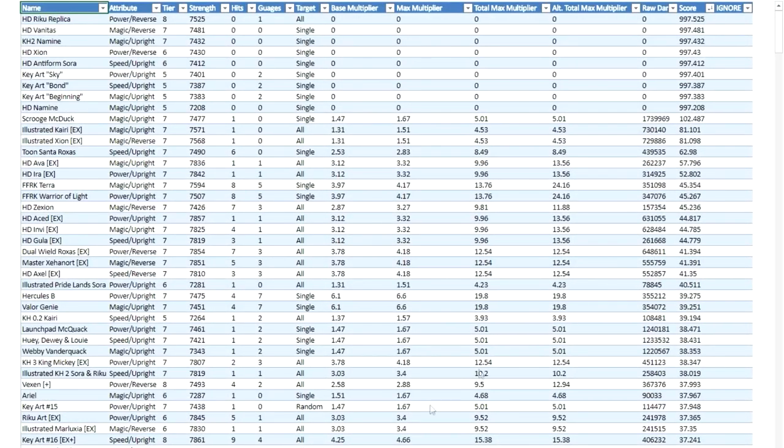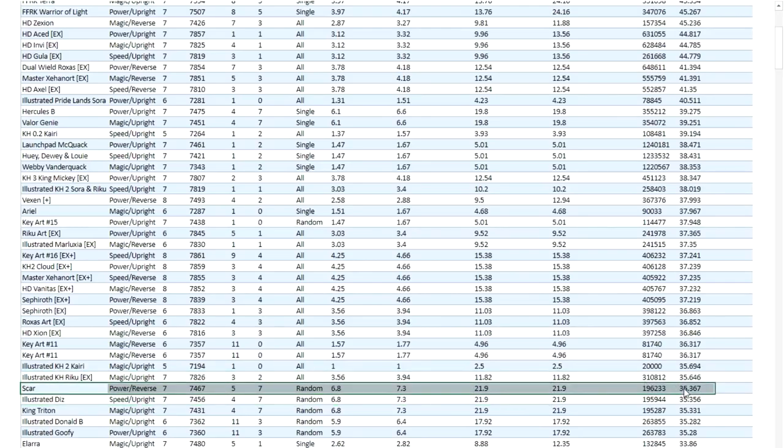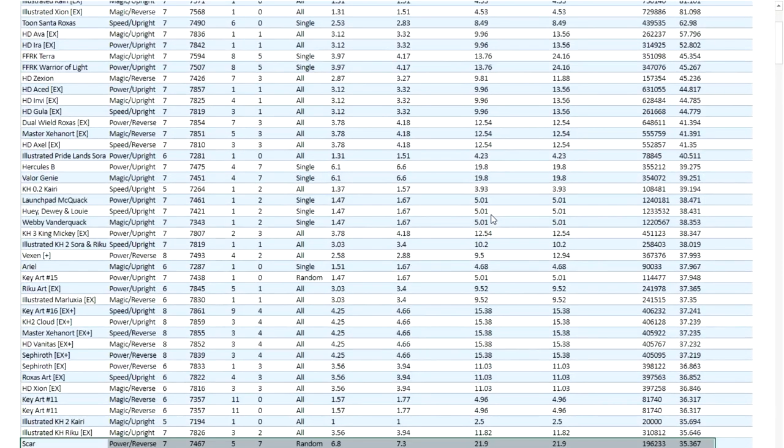Now after looking at all the Tier 7 metals, let's look at a complete list of all the metals in the game and do the exact same thing — look at the scores. The scores are already organized, and if we look for Scar, we scroll down a little bit and Scar ends up being right here. It's not that bad because it's not too far down. Please realize that there are over 400 metals in the game, so even just having to scroll down a little bit — anything within one or two scroll reels — is usually a fairly decent metal. Scar ends up being within that range.